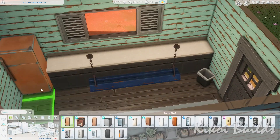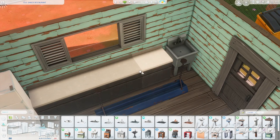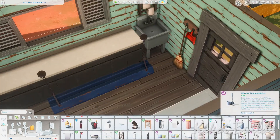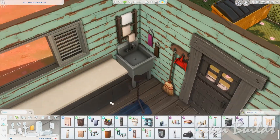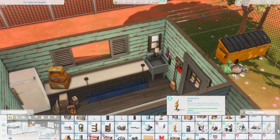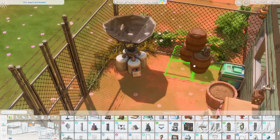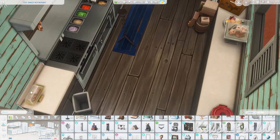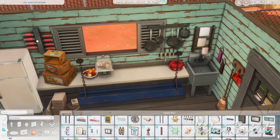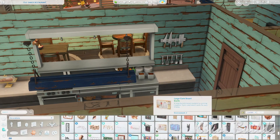The paintings you saw inside are from Strangerville — they're pictures of the Strangerville scenery — so they go perfectly with where the restaurant is placed. I'm furnishing the kitchen here with counters and a fridge that came with the City Living pack, which look really worn and kind of broken, so they went perfectly with what I wanted. I also placed a sink from Dine Out and added some clutter here and there in the kitchen to make it feel really lived in.